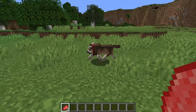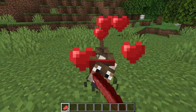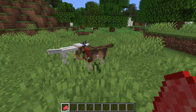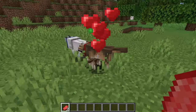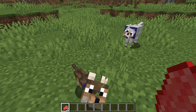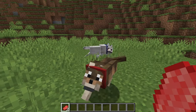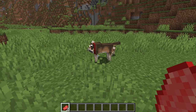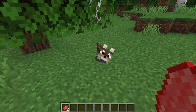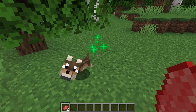To breed wolves, you need to use different kinds of meat, including rotten flesh. Just click on them to get the hearts, and a pup will be born — in this case, another woods wolf. Pups are already fully tamed and will have the same collar color as their parents. You can also speed up the growth of a pup by feeding them, which increases the growth rate by 10% each time.